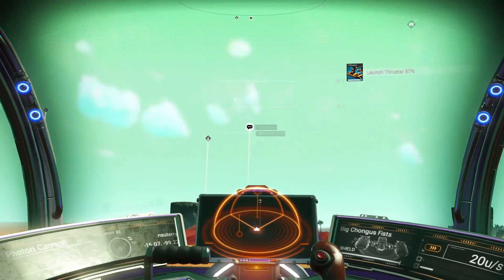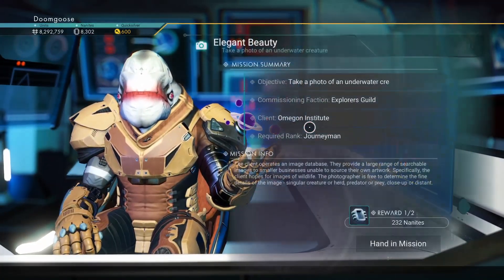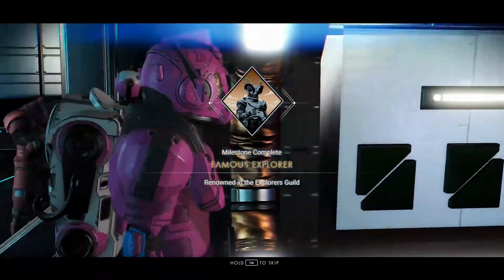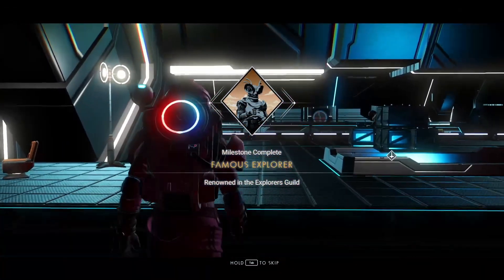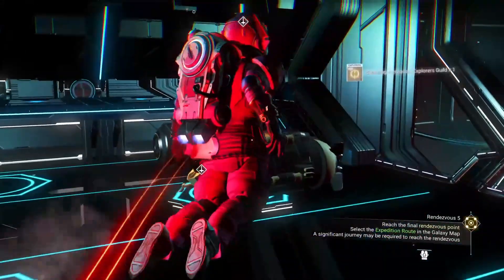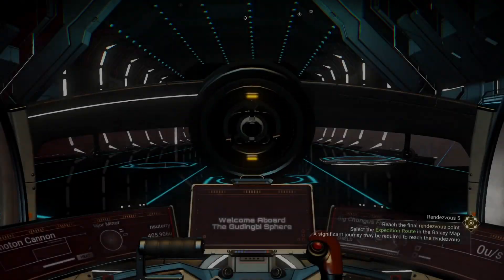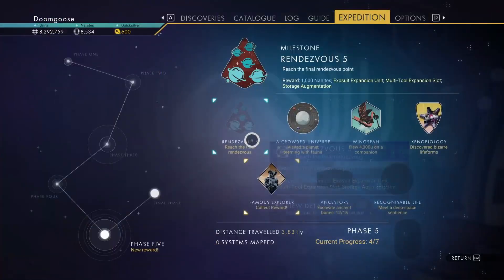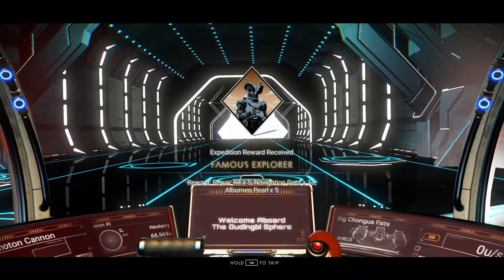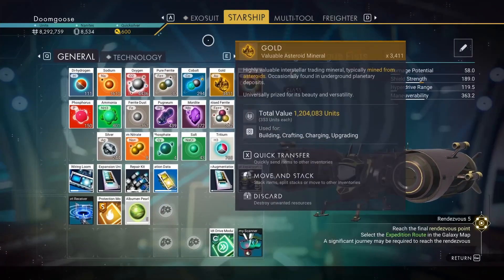Now we're going to fly back to the station. Mission complete — we've got some nanites out of that, and we've got our standing. We're going to go around and the explorer is killed. Let's hop in our ship. We're going to plan that, and then we'll make our jump to the fifth rendezvous point. I wonder if there'll be any ancient bones in that system. We'll find out, won't we? That's not a bad reward — it's not useful to us, but not bad to have.